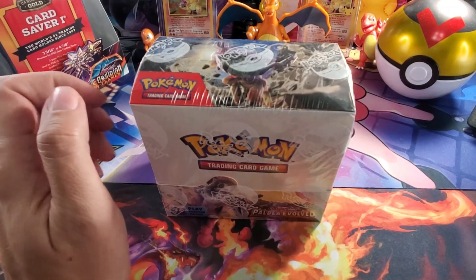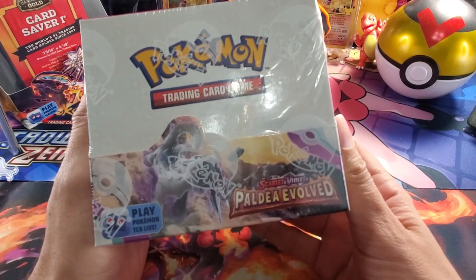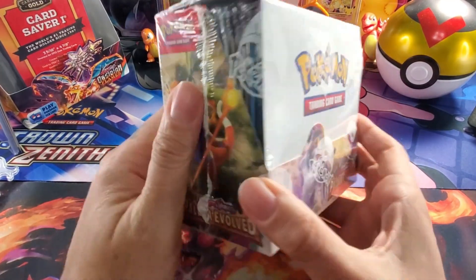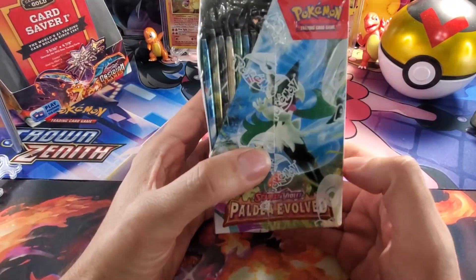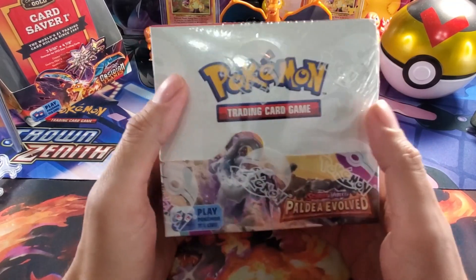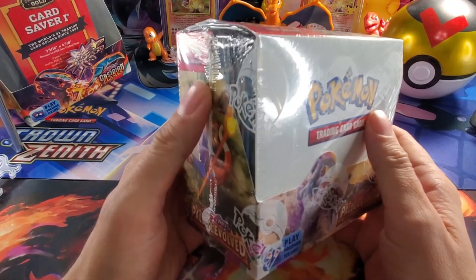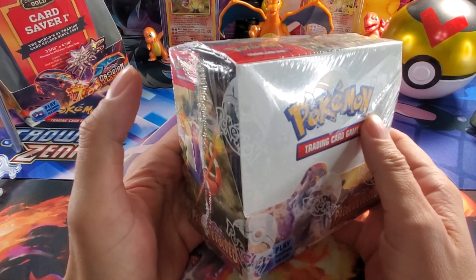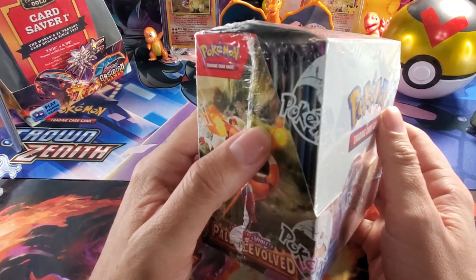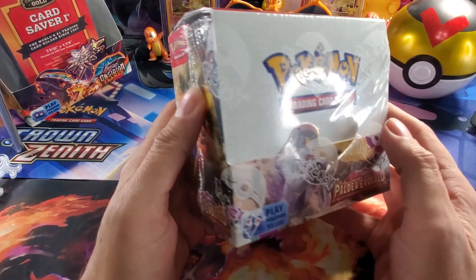Hey guys, welcome back to my channel. Today we're going to be opening up this booster box of Paladay Evolved. Right now you can get these boxes for under $100 — about $97 to $98. If you go to TGC Player and look at the sold prices and the price guide, you can see this is one of the best sets for your buck. You can still get some really good cards with value, and it has good high pull rates we've seen in the Scarlet Violet era.